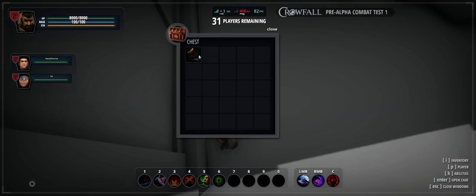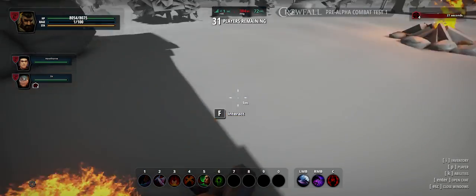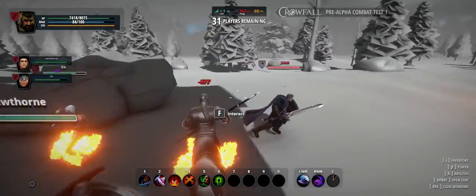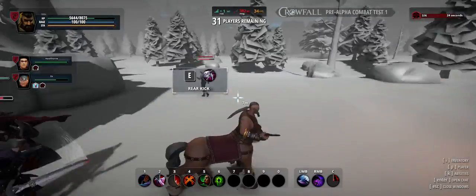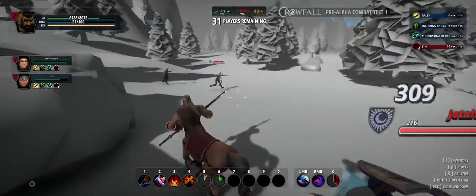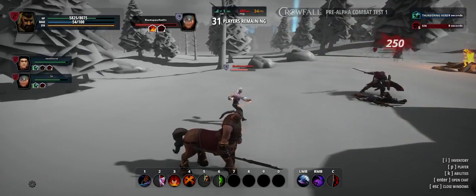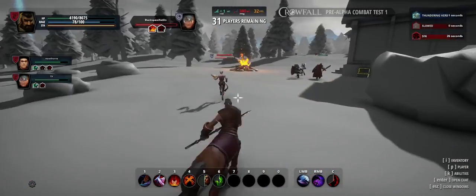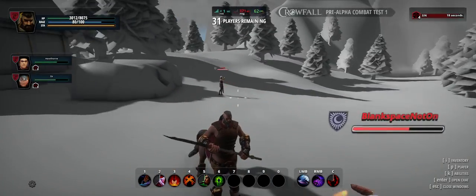Yeah, there's one player down already. Oh shit, I'm getting attacked! My rage went to zero — I'm gonna use the rage thing. Bro, you've got 400 ping, that's why it's delayed. Let's try to get in there. There's the heal. There's the movement buff. Let's get this caster. Once you rear attack — oh, I knocked him down! You see that? The rear attack!